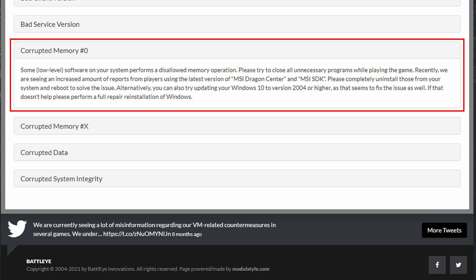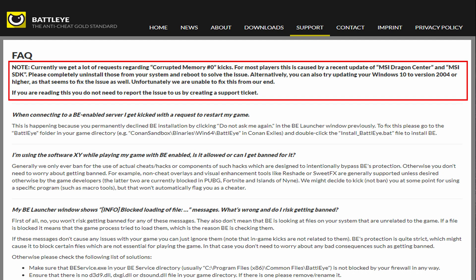I went to the BattlEye Support page to check out the Frequently Asked Questions. When I checked a few weeks ago, the info I was looking for was all the way toward the bottom of the page — that info is now at the top of the page. Currently, we get a lot of requests regarding the corrupted memory number zero case. For most players, this is caused by a recent update of MSI Dragon Center and MSI SDK.